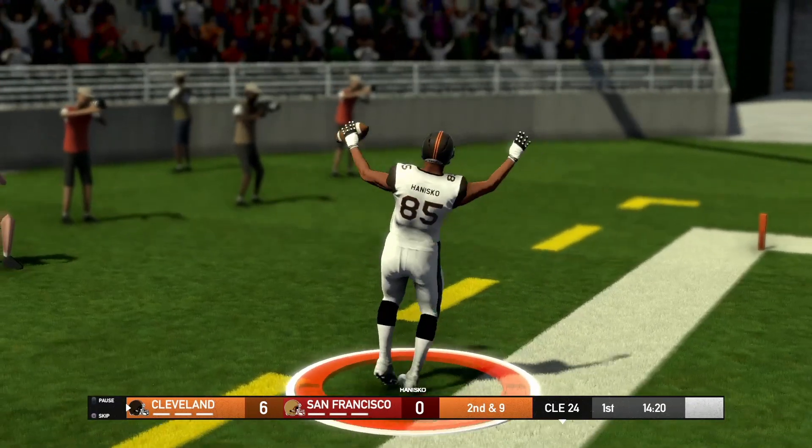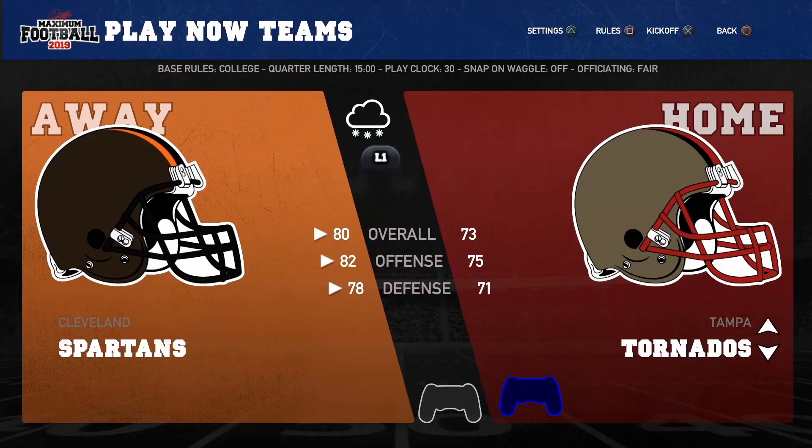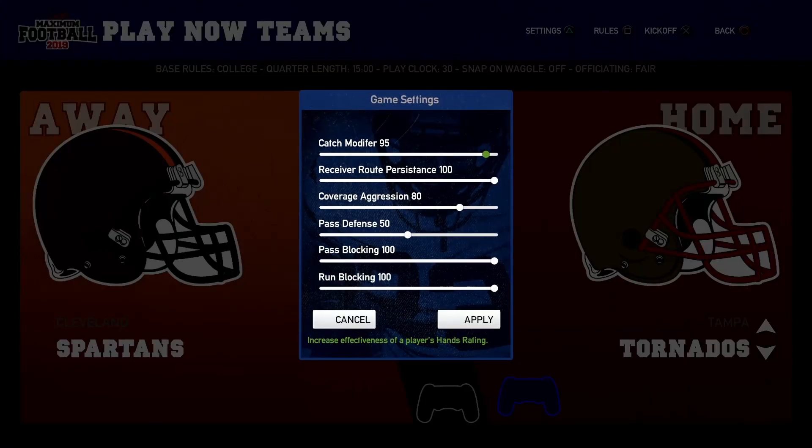If you want to turn down the difficulty, they threw away easy, normal, hard — it's just sliding bars now. You have all these percentages, which makes it even more confusing to adjust. I didn't dive into the college dynasty mode, but again it's made-up colleges and just kind of your normal dynasty run-through.